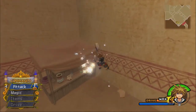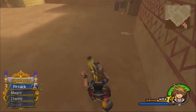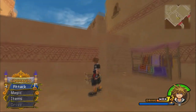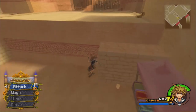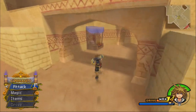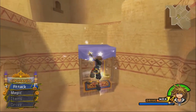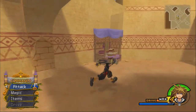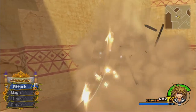I thought one of these had a puzzle piece inside it. Sora's just going around destroying the Agrabah market — no one will care, right?